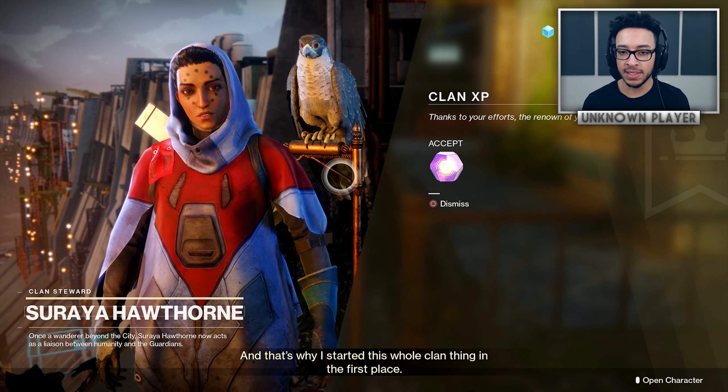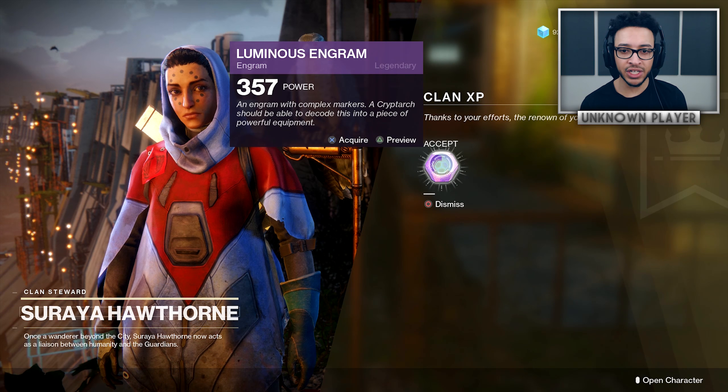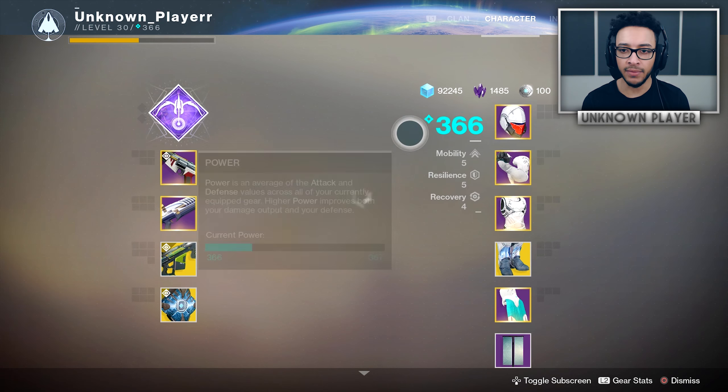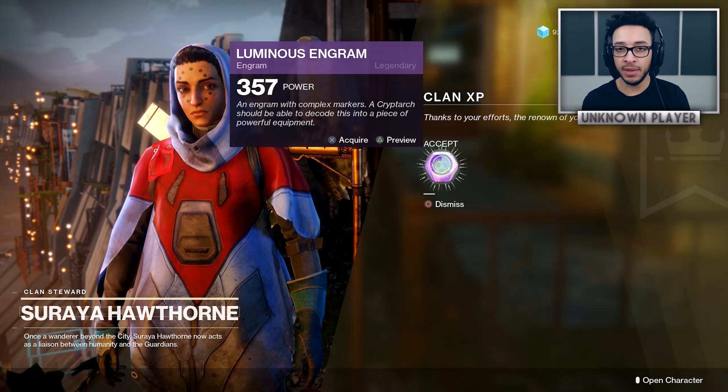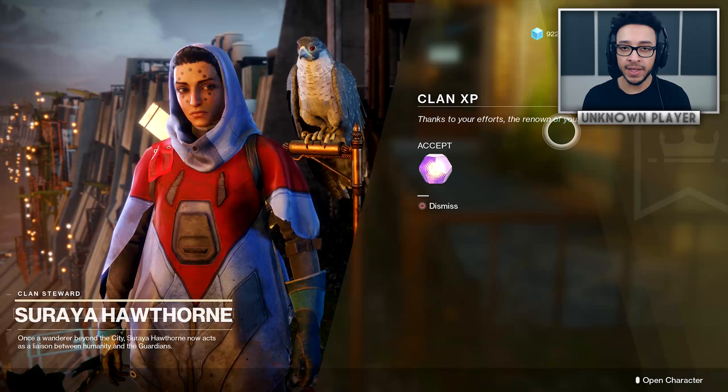Now the second bug to do with engrams — you may already be aware of it, Bungie tweeted about it, but in case you missed it: don't turn in the clan XP engram. Even though it looks like a luminous engram, it actually isn't. It's broken — even the fact that it's showing 357 means it's not scaling to my current level of 366. If you open it, it's going to give you 340 gear, so it won't scale at all.